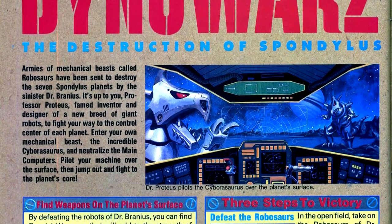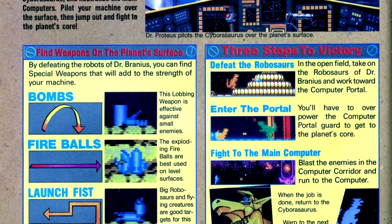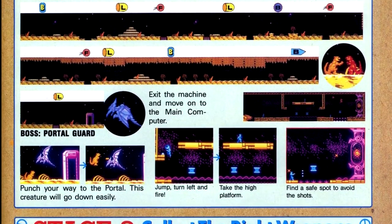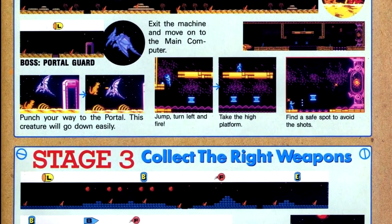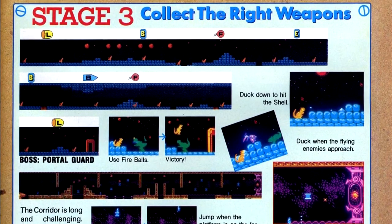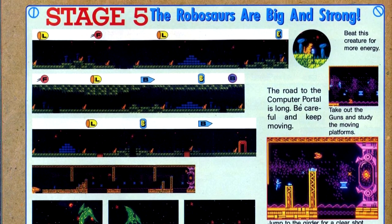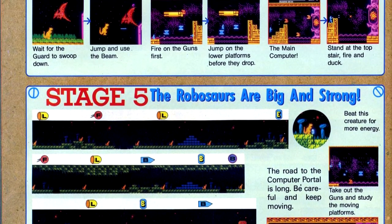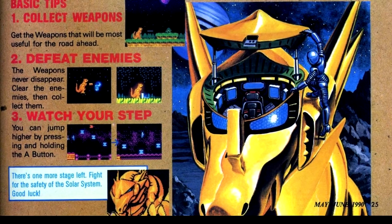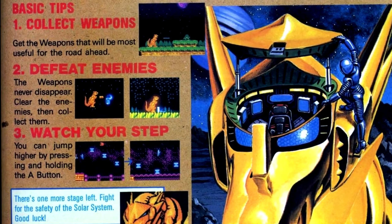Next up is Dino Wars, a super robot action game with some outside-the-robot sequences as well. We get a rundown of the game's power-ups, and it's notable that there's a rocket punch-style attack on the list. That made me want to research the Japanese version to see if it was licensed from something, but no — this is an original property. There is no Dino-Robot franchise this game is based on, not Zoids or anything like that. It's a completely original IP.